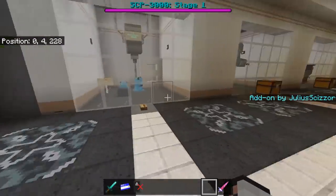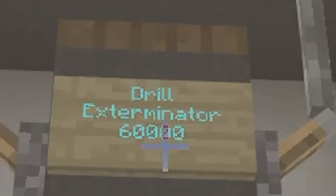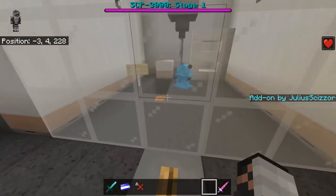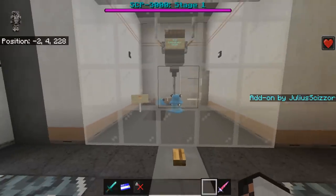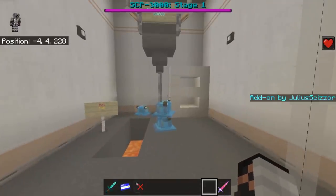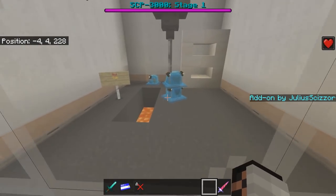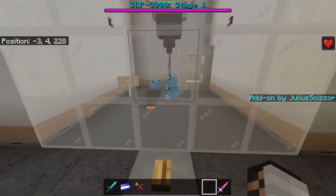SCP-999-JS — you can stack them up infinitely all the way to the sky, and they give you Regeneration. You could have a tower of 999s going up to the build limit.